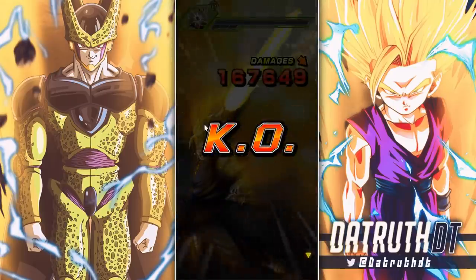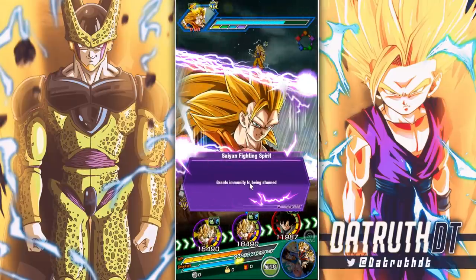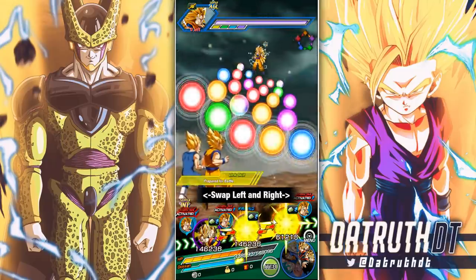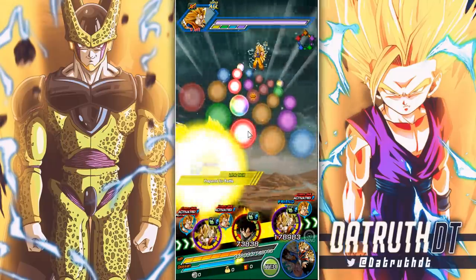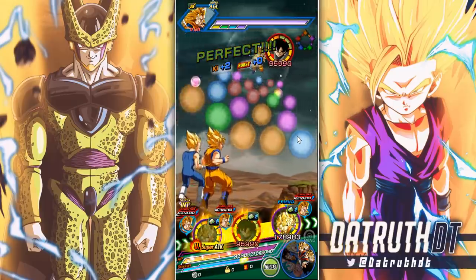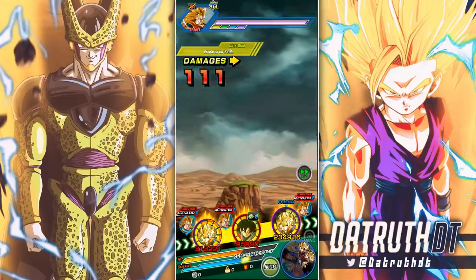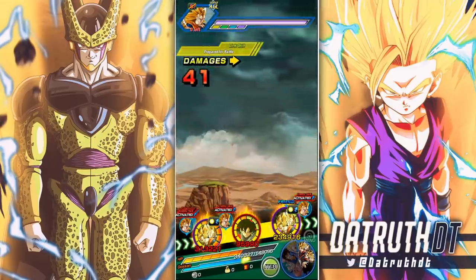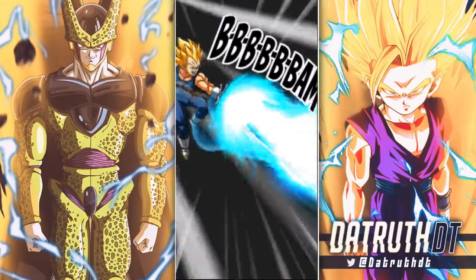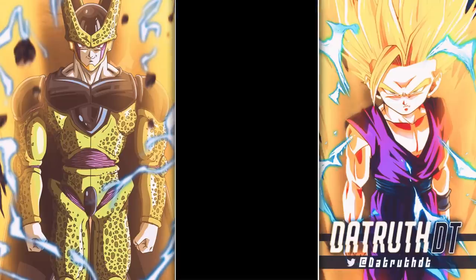I wonder what AGL Rose's EZA is going to look like, because I have to imagine they're going to make AGL Rose just as dumb as this guy. I doubt they're just going to hold back on Rose. Rose has an LR in his name too, and Vegeta Blue there is an LR but it's a free-to-play LR — he can't even come close to the damage that Physical Vegeta Blue is putting out.